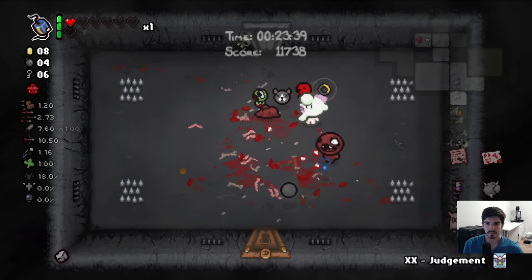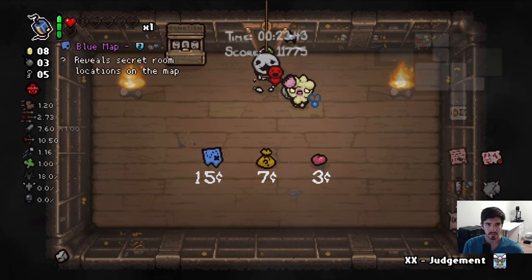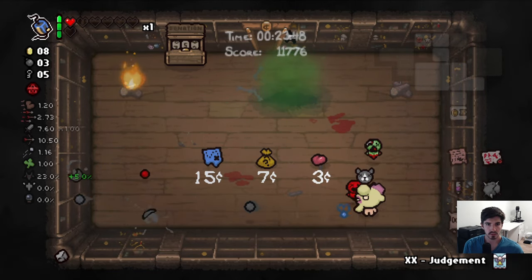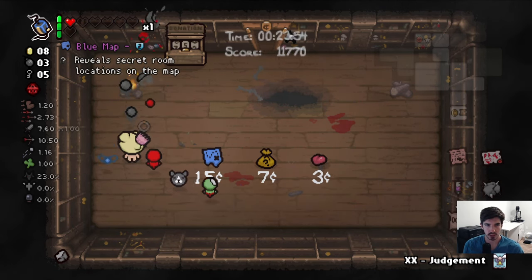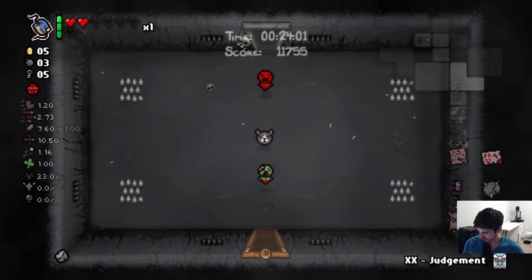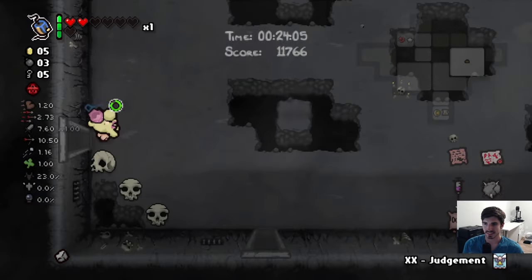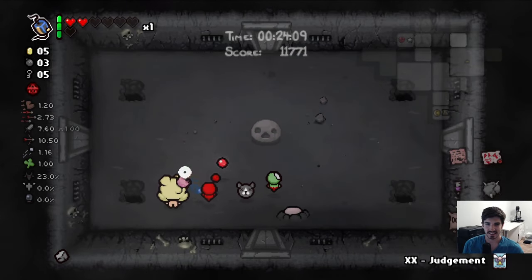What do we got in here? We can find the location of the secret rooms — or the secret room singular. I don't know if that counts for the super secret room too. I think we start here. Let's just go this way — we don't want to deal with those spike rooms, that doesn't sound very fun.